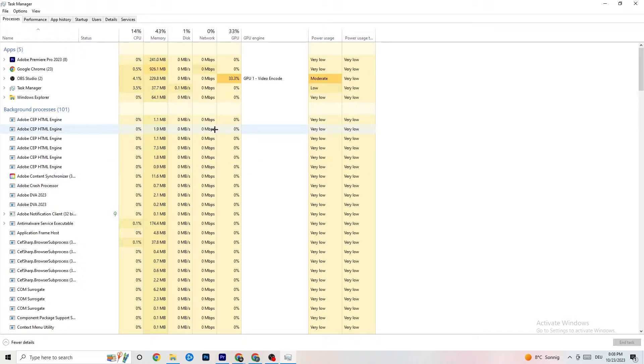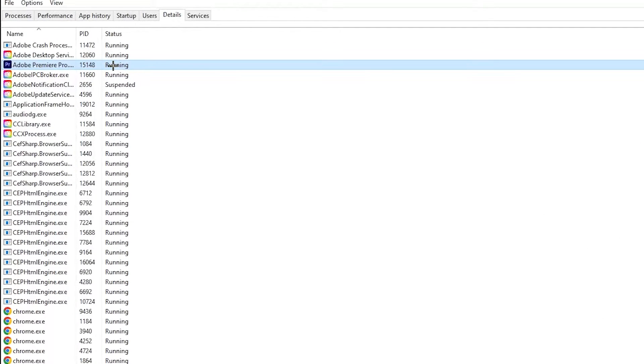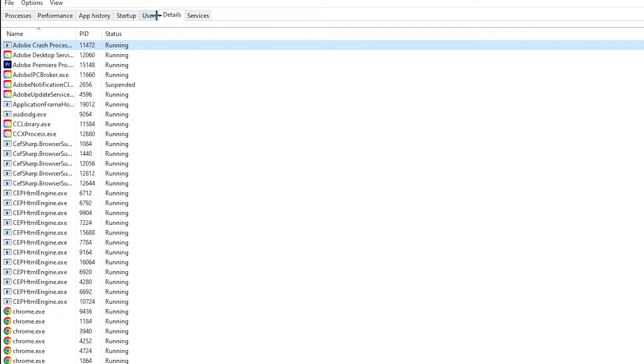Next, click on the 'Details' tab in the top-left corner of Task Manager. Search for your game — I haven't started it currently, but do the same thing I'm doing with Adobe Premiere Pro as an example. Right-click your game process, hit 'Set Priority,' and change it from Normal to High or Real Time. Try both and see which works better, then hit Apply.